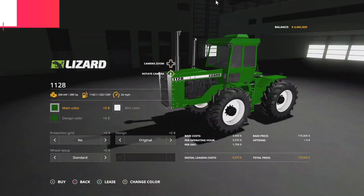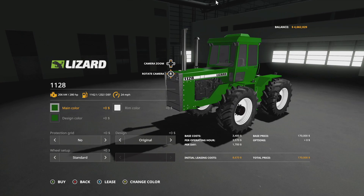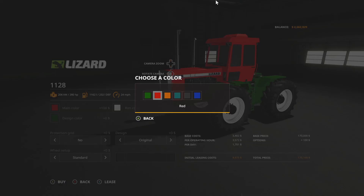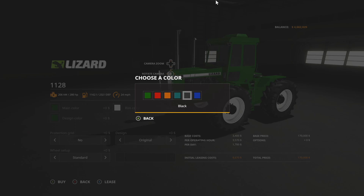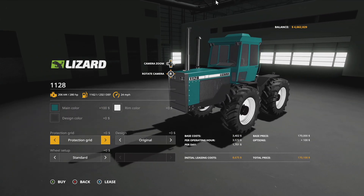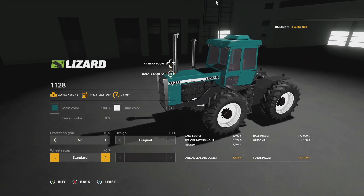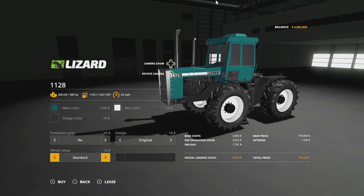Next up from Talent and Aggro Mods we have a new tractor — the Lizard 1128. This is going to be found in large tractors. Starting off we have 280 horsepower, 1,162 liters of fuel, 24 miles per hour. Main colors: green, red, orange, original color 2 black, and original color 3 aka blue. Rim colors are all available. You can change up the body, change the mainframe to black, and customize the color. Protection grid can be added to the sides. Tire setup includes standard, wide, and twin — all Trelleborg.